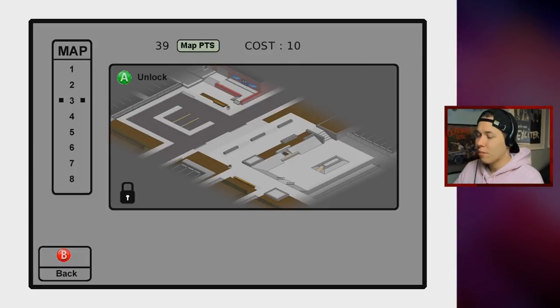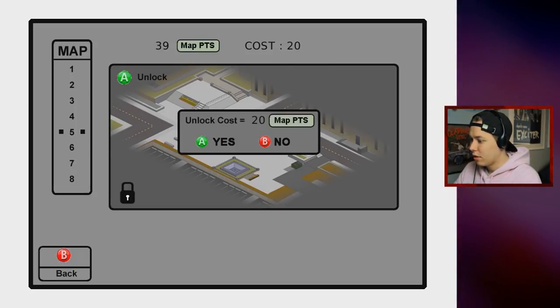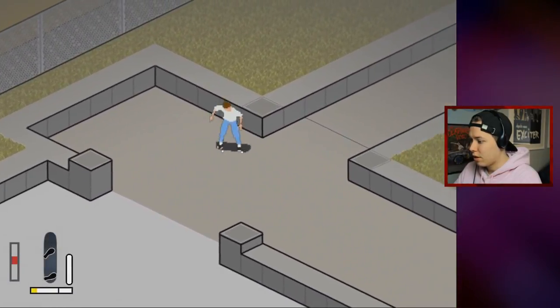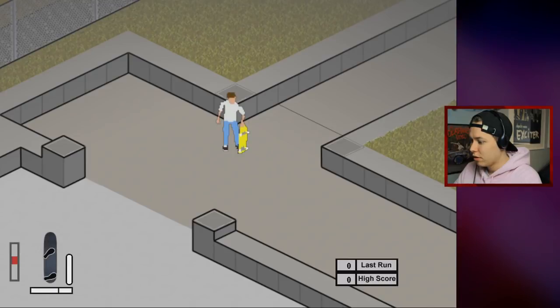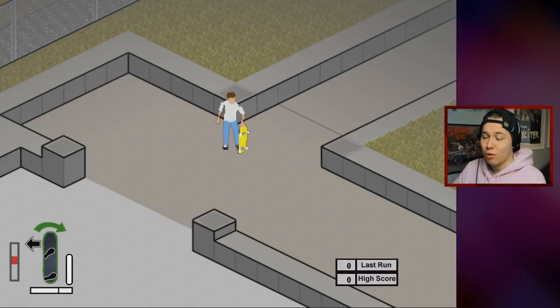I like this — let's go ahead and buy another map because I do have a lot of map points. Oh, I see a double set with a hopper here — let's buy this park. I think it's right up here, let's put a session marker down right here. What should we do? I want to do some tricks on this hopper.